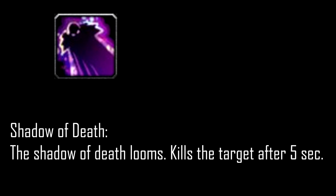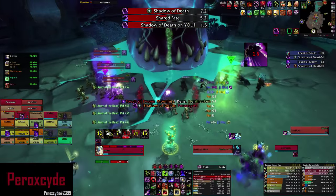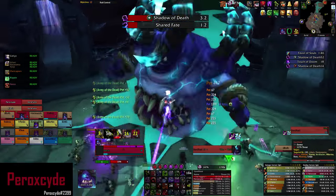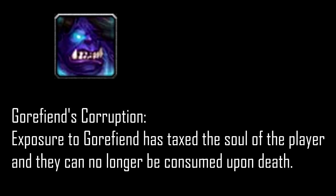In phase 1, he does an ability called Shadow of Death. He targets random players, so if you get targeted by this debuff you will die and get sent into his stomach. After that happens, you get another debuff called Gorfin's Corruption, and if you die with this debuff you will die for real and will need to be combat-rezzed. So make sure you don't die.